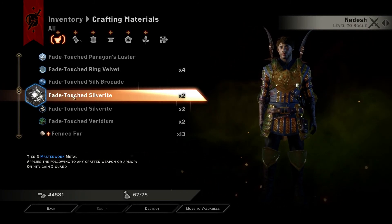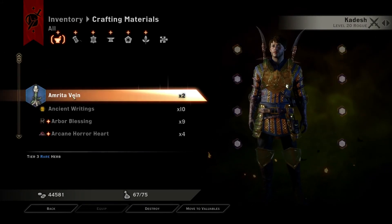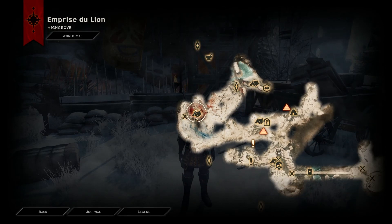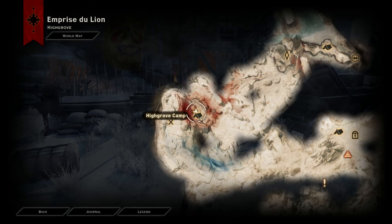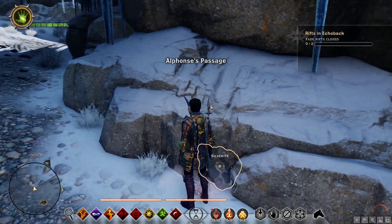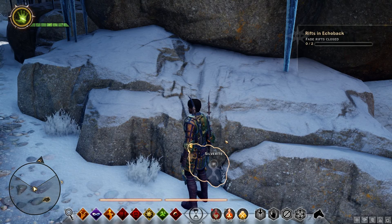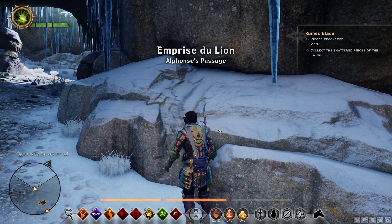I'm going for this one here. It's pretty easy, maybe a little monotonous, but I'll show you real quick. So on Empreise du Lyon, I'm right here at this camp. You can go anywhere really, you just got to find some Silverite, and it's self-explanatory from there. You're going to save or quick save right outside of it, then loot the vein. If you didn't get it, just load or quick load and keep trying. Once you do get it, you either need to move on to a new Silverite vein, or just zone out and zone back into that area.